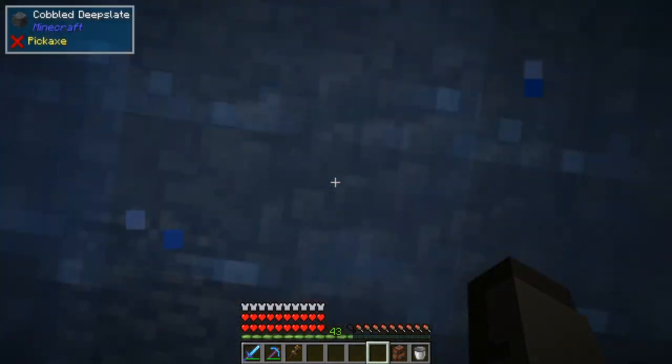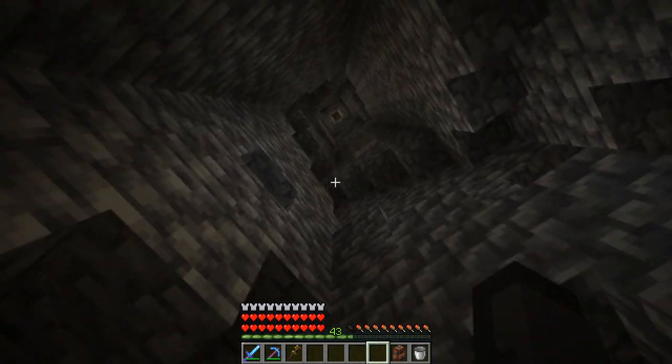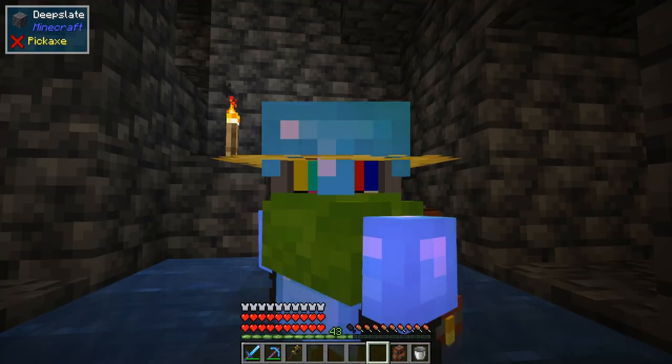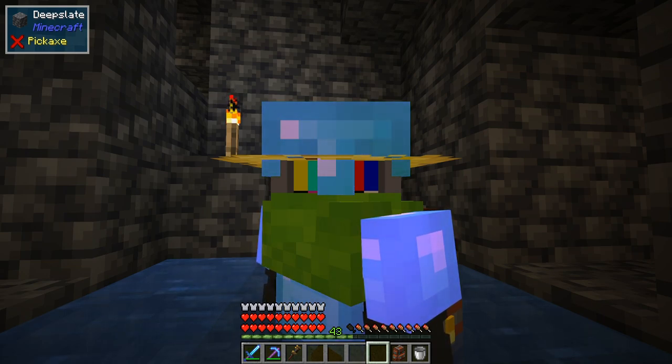With the portable storage interface, later on I could put a dumbwaiter right here, so when I'm out mining I can load items onto it, send them up top, and they'll get processed automatically. That's the end of this video — hope you enjoyed it, have fun, and peace.